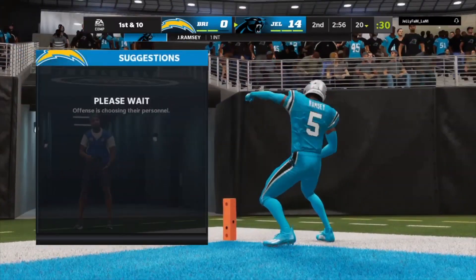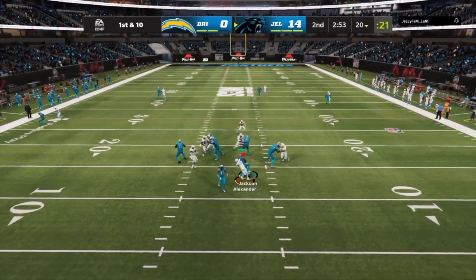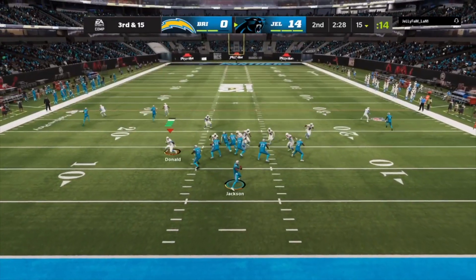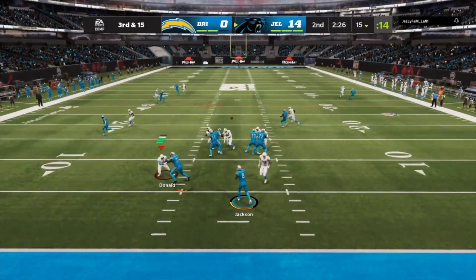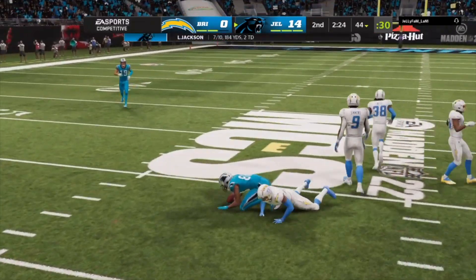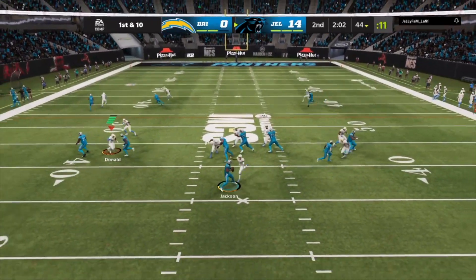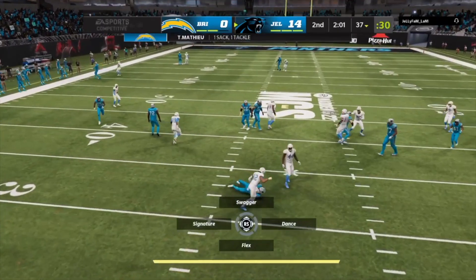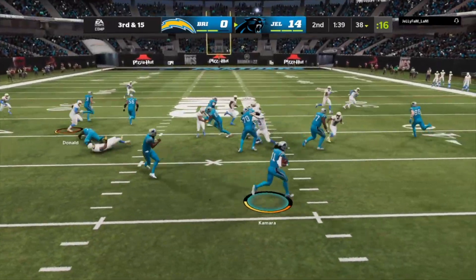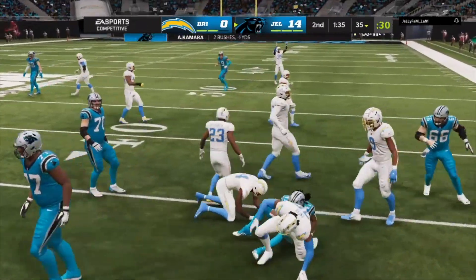Panthers ball again — this is not looking good for the Chargers. Lamar Jackson in the pocket, gets sacked — the Chargers defense is coming in like a pancake on butter. Lamar Jackson throws it on third and 15 and gets the first down. Then he fakes the handoff and gets sacked by the Chargers defense again. He pitches it on third and 15 and is not going to get the first — that is going to be fourth down.